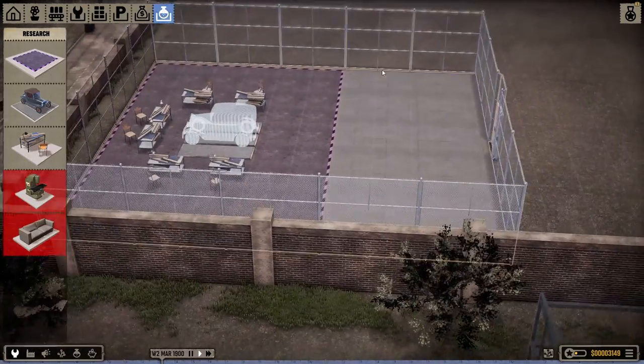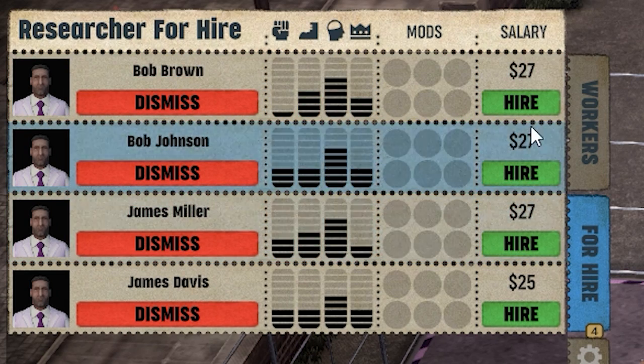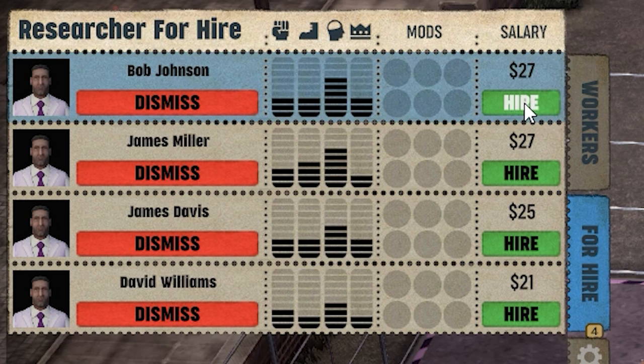It's still wild that the researchers are just in the cage. Get in the research pen. I want some big brains. Oh, they're all pretty smart, apart from you. Strength — they're not very strong, but they're smart. That's great.